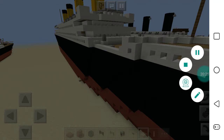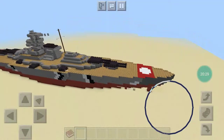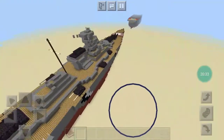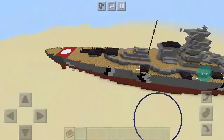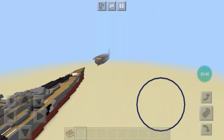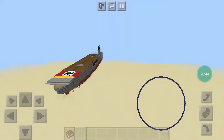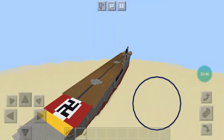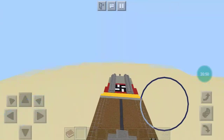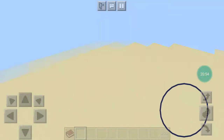Moving on to my German ships. I currently only have three: Bismarck, Graf Zeppelin, and Prinz Eugen. Prinz Eugen currently isn't on this map because I forgot to transfer her over from the last building world, but she would be right here.